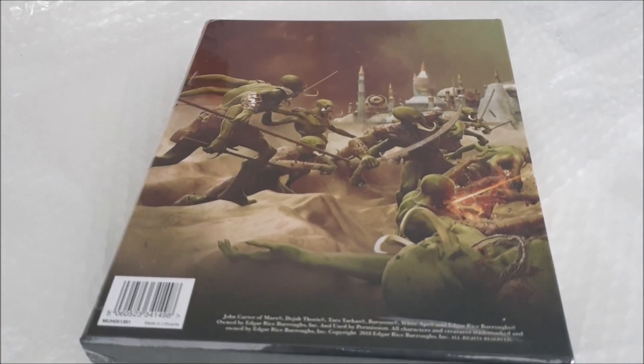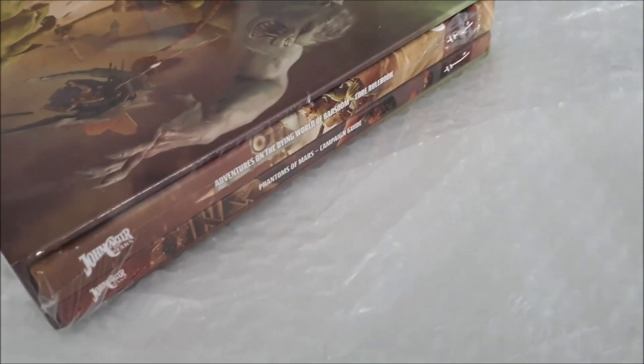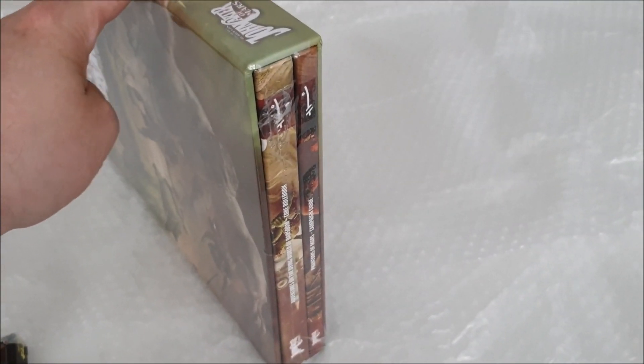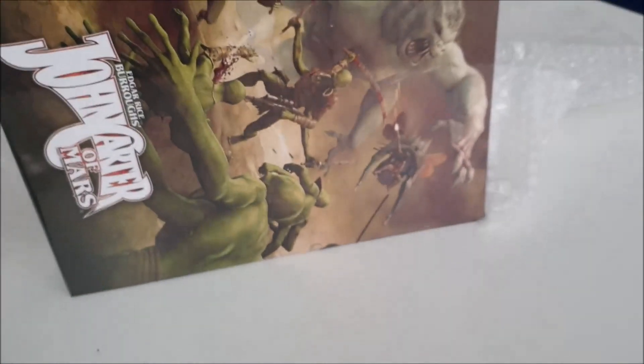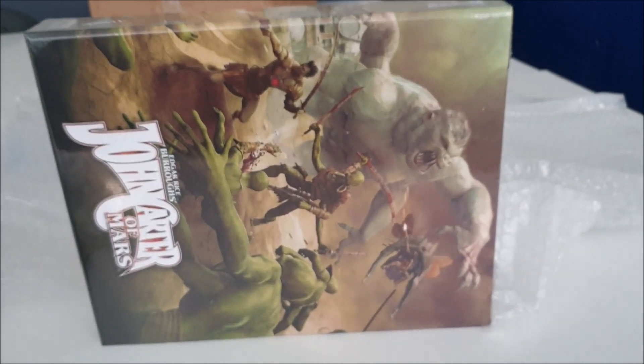This is the bottom, and this is the back. As we turn it around, we see that on the top is where the spines show. So you could have it sitting on your shelf oriented this way with the spines out, or you could have it straight up and down with the spines at the top. Either way, you're going to be able to see the branding information and recognize it from a distance as John Carter of Mars.